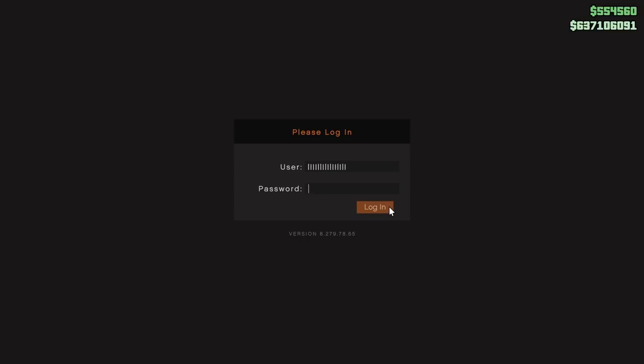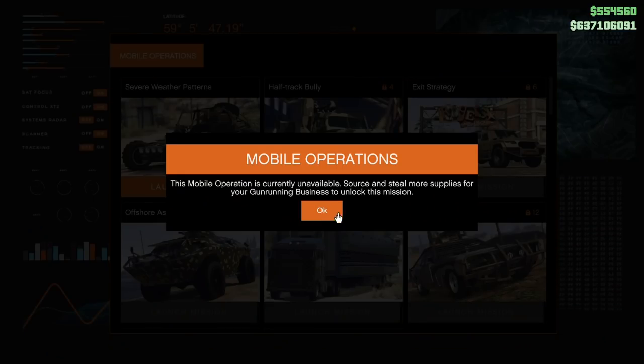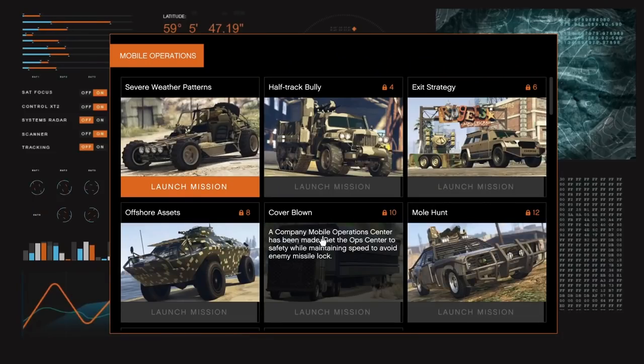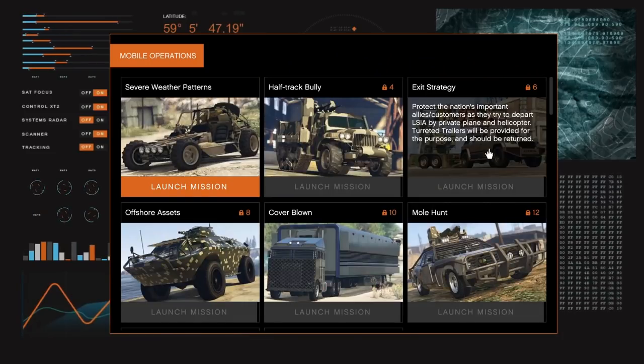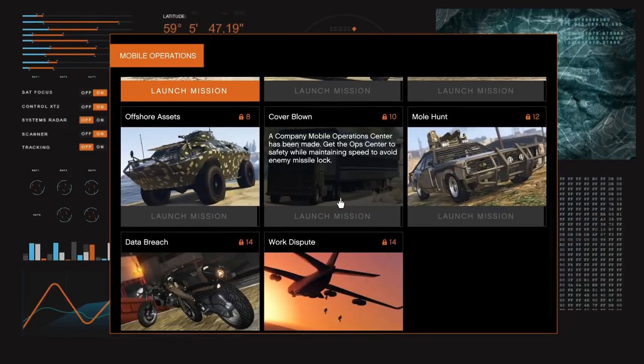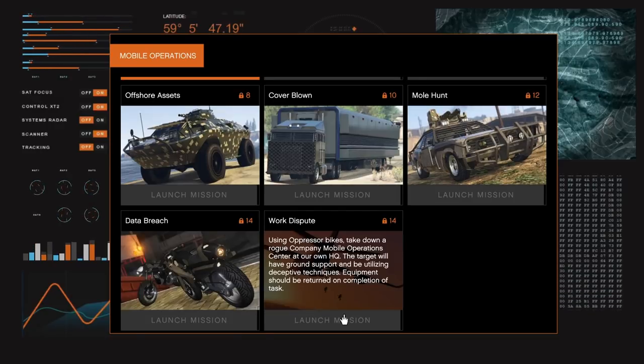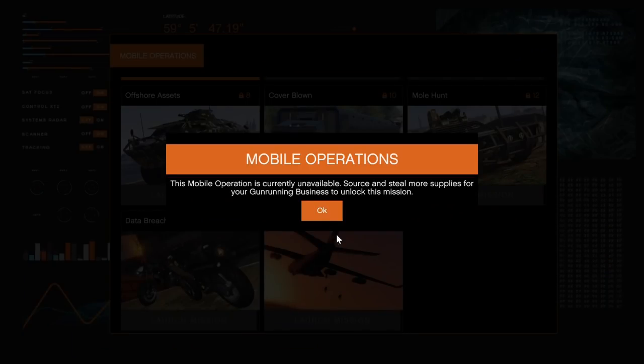If you do own an MOC in a bunker and you're a grinder who has already sourced and stolen 14 supplies and delivered them to your bunker, you can simply go to your MOC, go to the little panel board for Mobile Operations, scroll all the way down to Work Dispute, and start up the job. Just make sure you've sourced and delivered the supplies first.